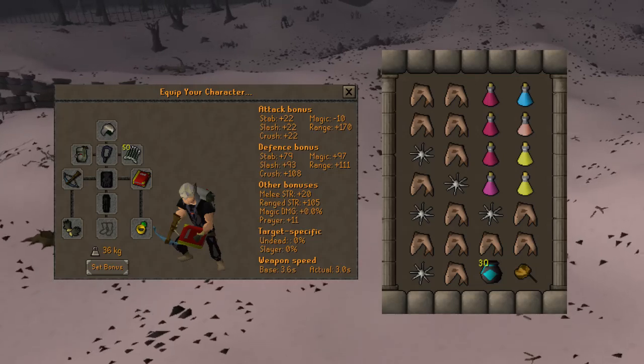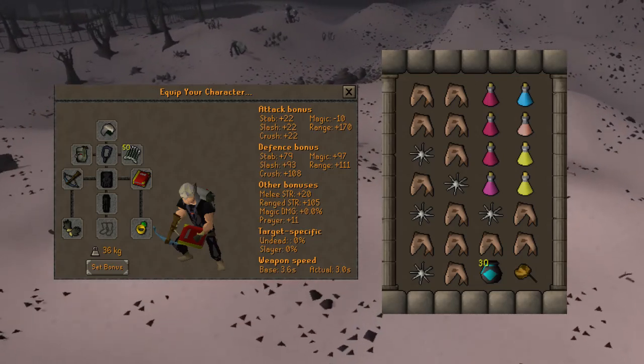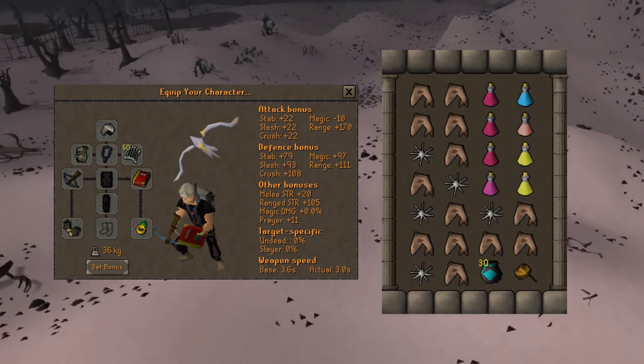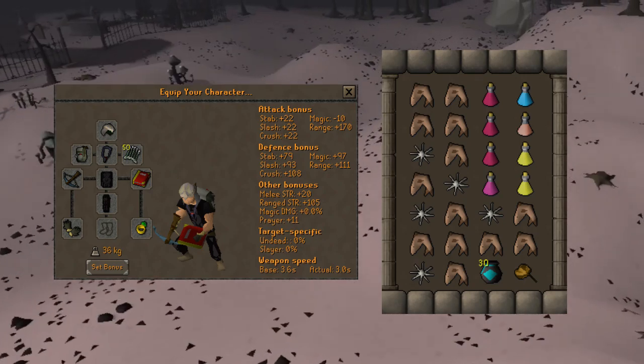Here's the setup I use. It is the wilderness, so go ahead and upgrade what you're willing to risk. I use the rune crossbow with enchanted diamond bolts as I don't have a crossbow, and I refuse to bring my bofa. Inventory doesn't need to be anything wild, just boosting potions and some shark.